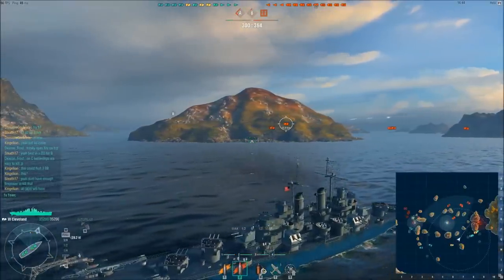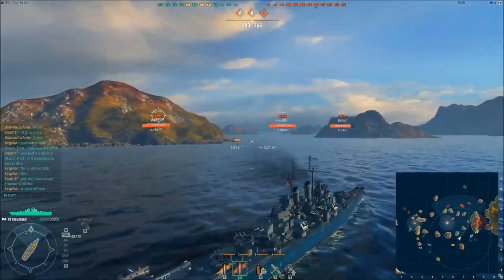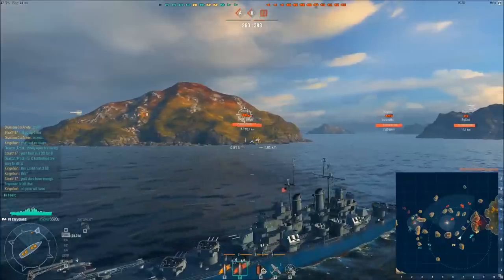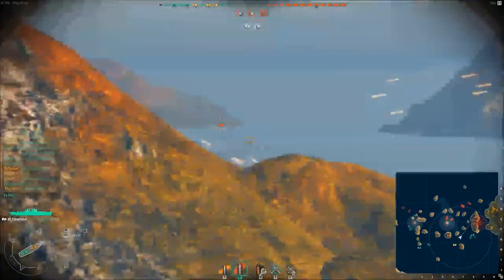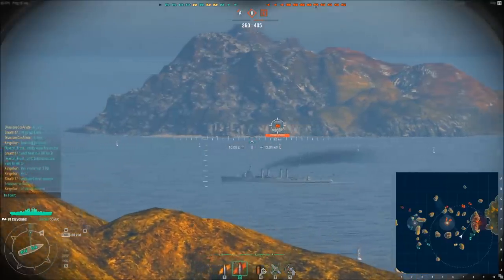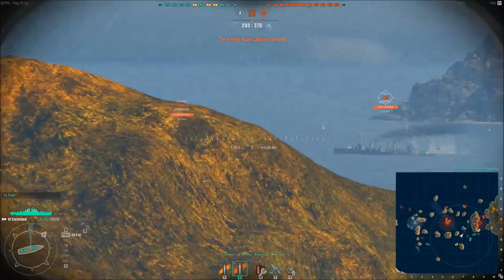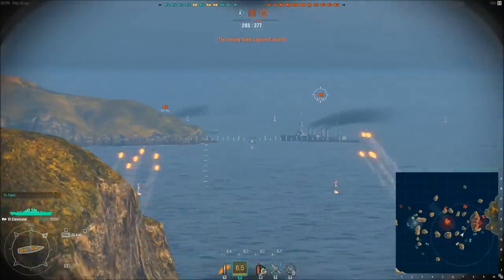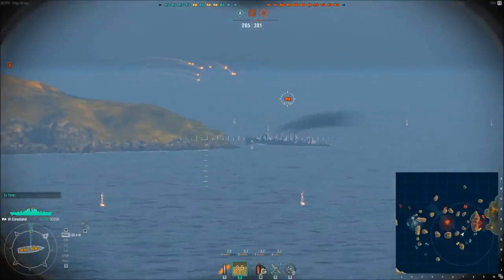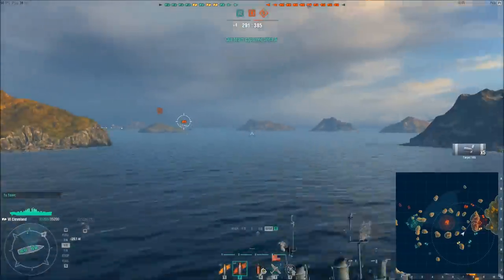There's an island in the way so I'm maneuvering to get clear of it as fast as possible while keeping all guns on target. Trying to get a solid position while keeping an eye on those battleships, because if they get wind of me, I'm going to get rained on by three battleships and one or two cruisers simultaneously. It's not just the Omaha — there's also a Cleveland on the enemy team, so together they can put up more than enough fire to kill me. I fire my first salvo and manage to hit this Omaha a couple of times — 3,000 damage done.